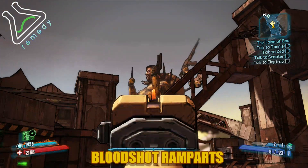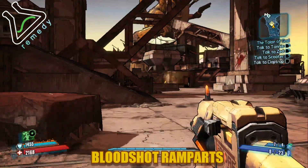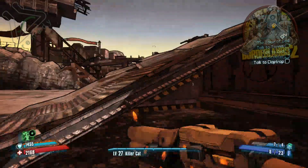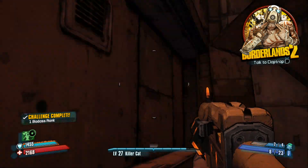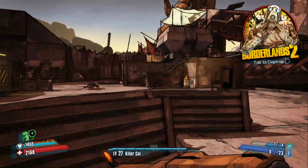You're gonna go over towards the left — there's gonna be stairs or a platform going up. Go behind that and the vault symbol is right there, and that's it. For more videos, go click that Borderlands 2 icon on the top right hand side. This is Remedy, I'm out.